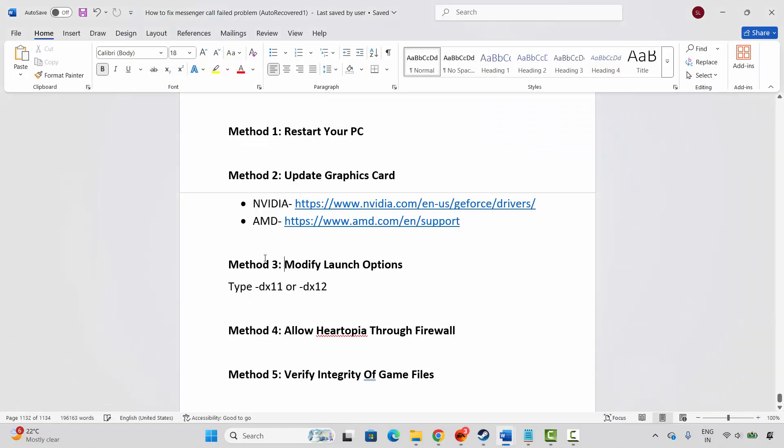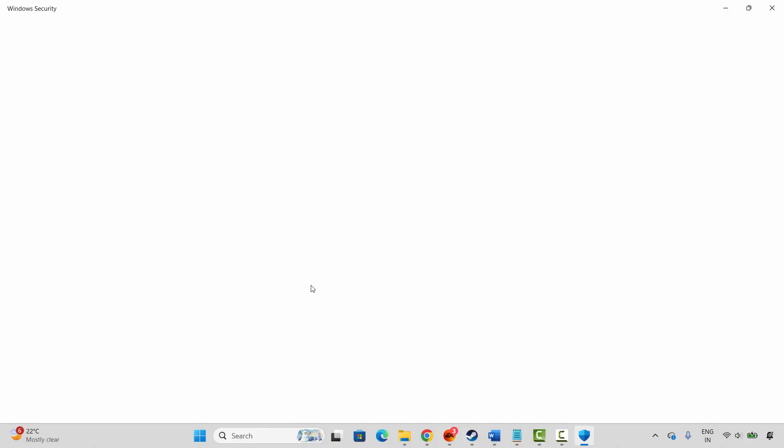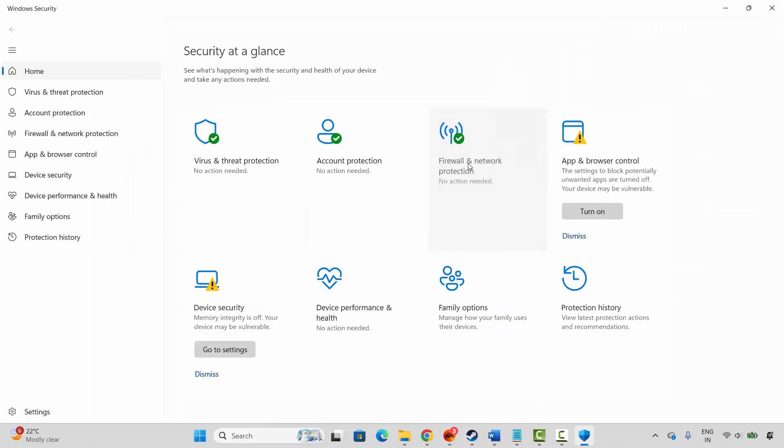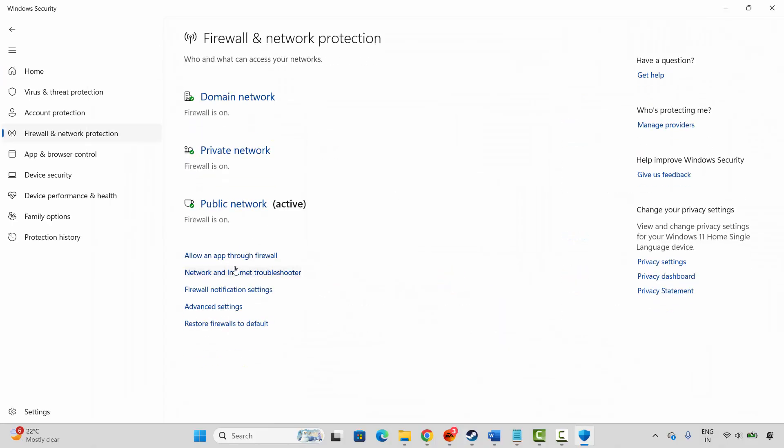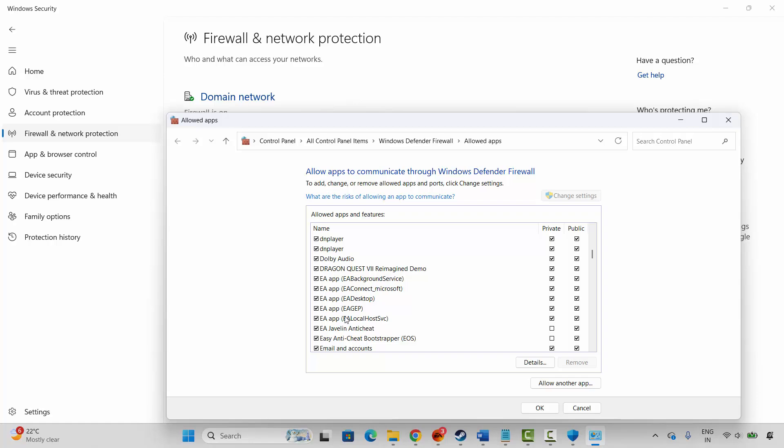The next method is to allow Hotopia through the firewall. For that, go to Windows Search and search for Windows Security. Click on Firewall and Network Protection, then click on Allow an App Through Firewall, then click on Change Settings and search for the game to see whether it is listed or not.